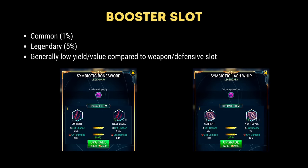The last slot is the booster slot — it can be either crit or block. I'm largely going to gloss over this because the yield for these items is so poor compared to upgrading either the weapon or the defensive item, and I think that's something you should not be doing.